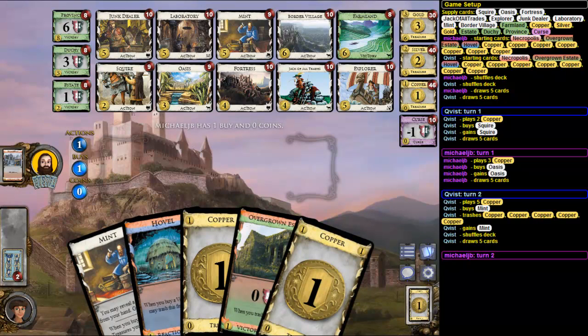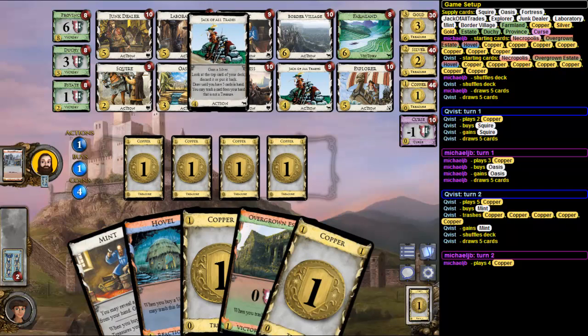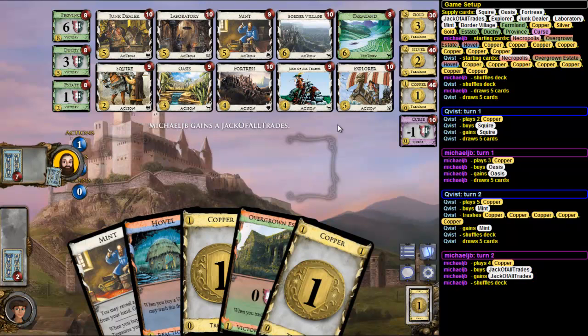So here I could get another Squire. Squire, and yeah, Labs, Explorer — maybe. Yeah, so he opens with Check of All Trades.